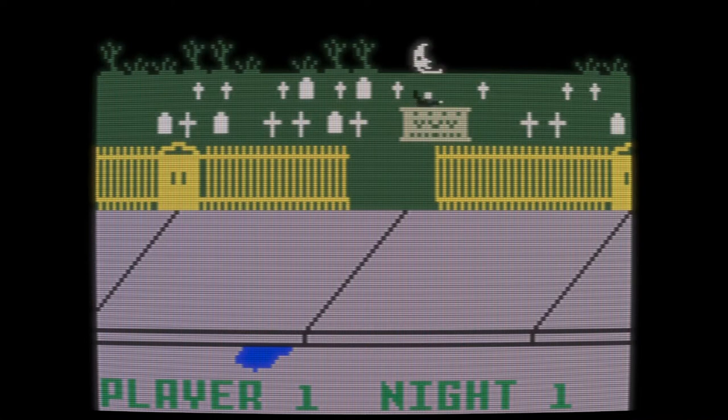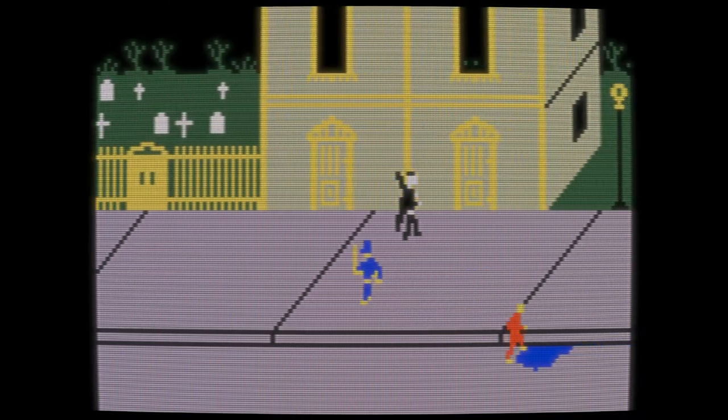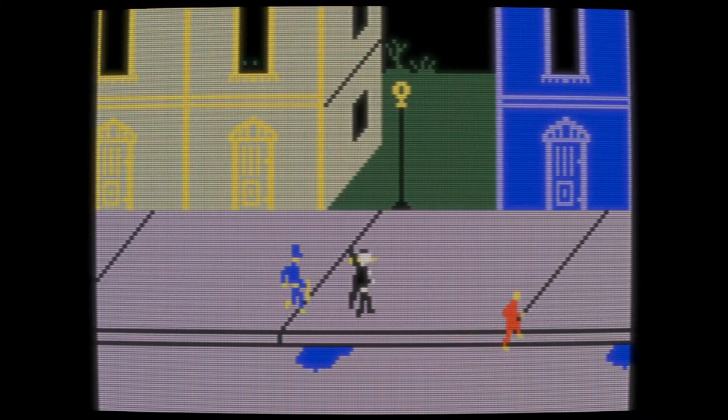Dracula rises at midnight to roam the village's ridiculously large sidewalks. Besides your score, the status line at the bottom shows the number of victims needed for the night, the time, and Drac's blood level. Look for people's eyes peeking out of upper windows, then knock on their door to lure them out. Chase the victim and bite them with your monstrous teeth!